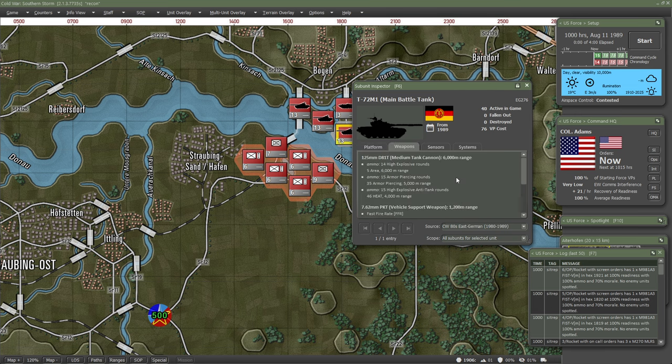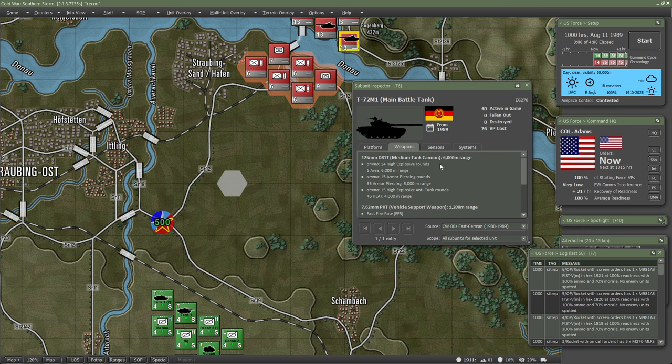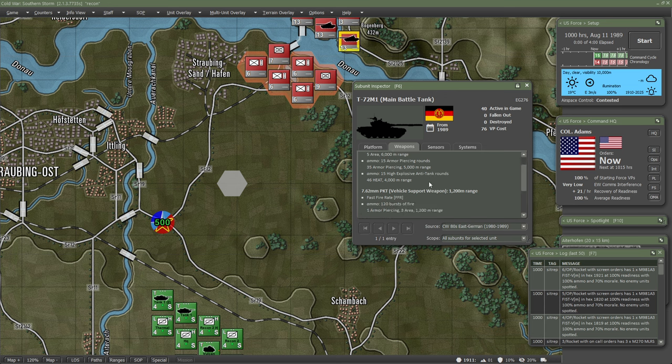If we come over to the weapon system, we can see where it differentiates from the M1. The T-72 has a 125mm cannon with a range of 6,000 meters — that doesn't mean it's effective all the way out there, that's just maximum range. The armor piercing rounds have a value of 35, effective only up to 5,000 meters. If you engage an M1 or IFV with a value greater than 35 at 5,500–6,000 meters, it won't be effective. The high explosive anti-tank round has a penetration value of 46 at 4,000 meters.